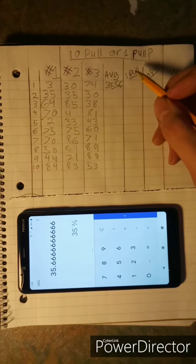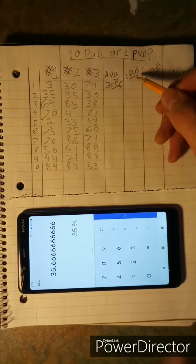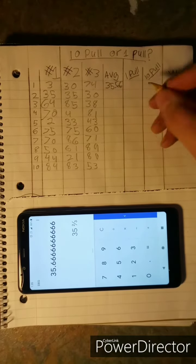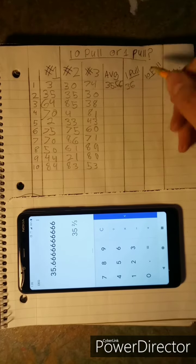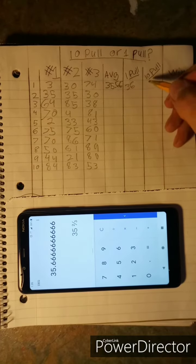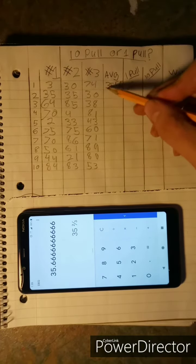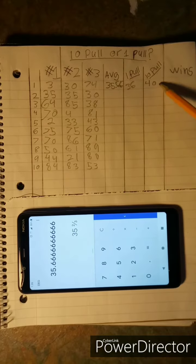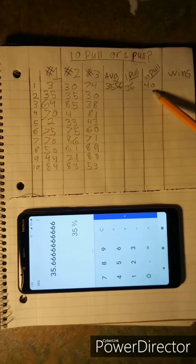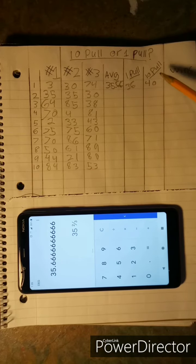For the person doing one pull at five rubies each, they'd have to do 35.6 pulls, which we round up to 36. So 36 pulls times five rubies later. The ten-pull person can't stop at 35 — they have to go to 40 because it has to be a multiple of ten. So right away you can see one person pulled more times, but the ten-pull person spent less on rubies because they paid 45 rubies for ten pulls rather than five rubies per pull — saving five rubies.